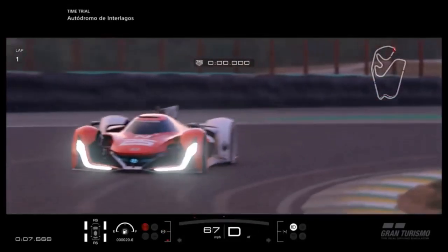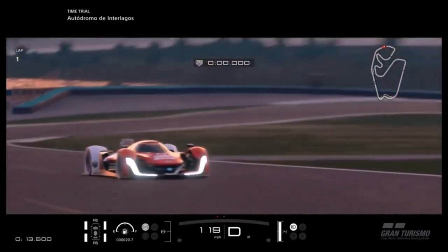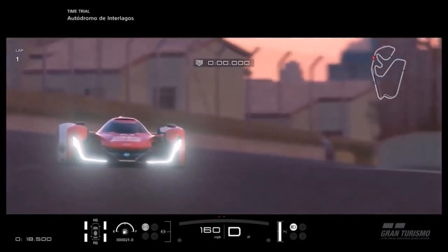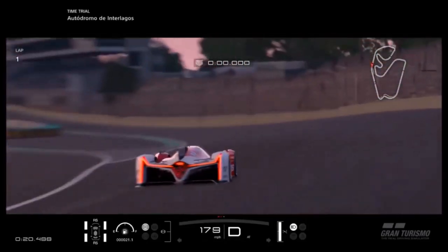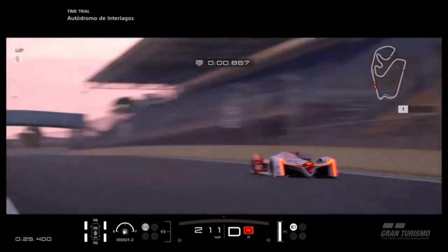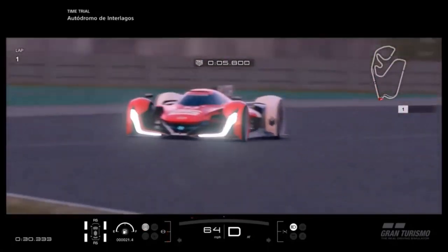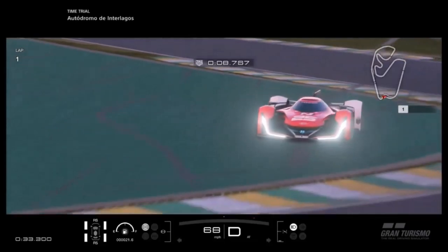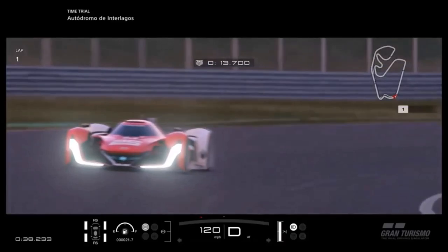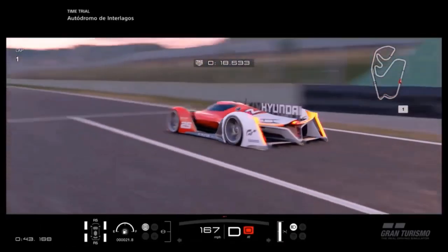Interlagos is a very small, compact circuit that reminds me in some ways of Monaco — it can be surprisingly difficult to overtake because of the really tight corners. Laps are still relatively quick, so I tend to enjoy it most with a Group 3 car rather than a prototype. You can't fully open up even a prototype on that track apart from on the start-finish straight, which isn't all that long.